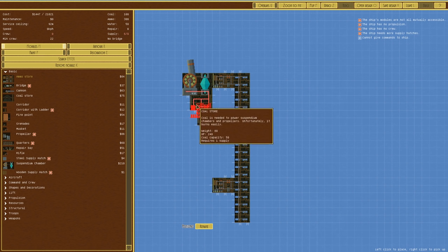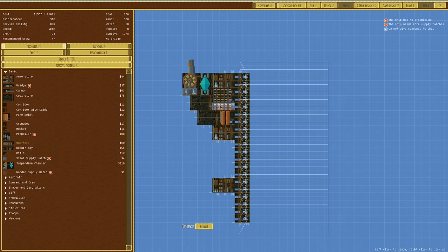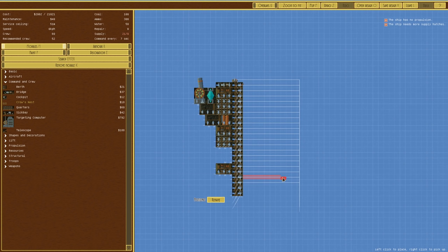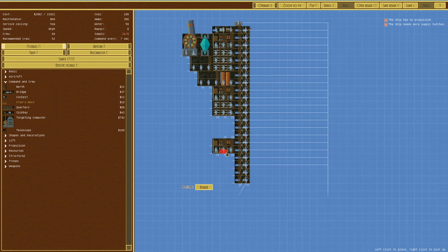We'll get some crew on this. Quarters - recommended crew is 47, wow, okay. We'll have all of those crew in there. We're going to have a bridge up top I think - can also have a telescope on the front. This can go up there where we'll have a crow's nest, because that's always a decent choice.